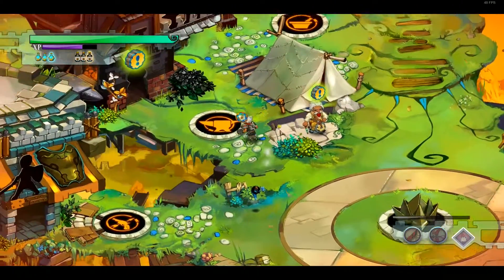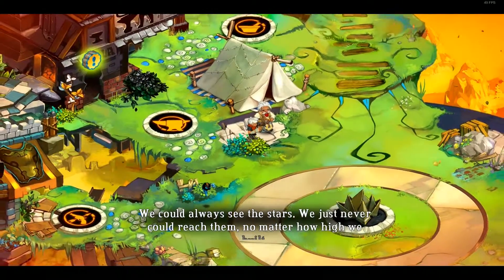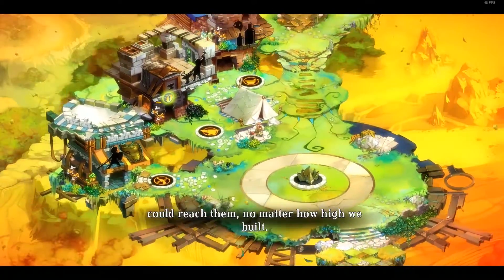We have a mission: stranger on spyglass, ask about the bronze spyglass taken from the Sundown Path. The narrator says: 'Only the stars remain on the horizon, the mountains are gone. We're no closer to the stars now, are we? We could always see the stars, we just never could reach them, no matter how high we build.'